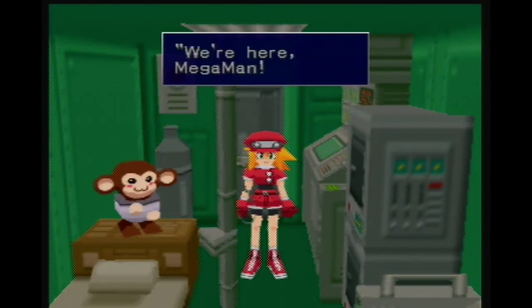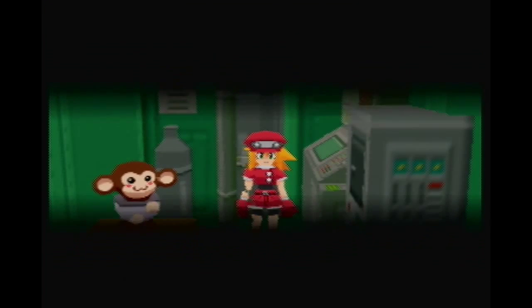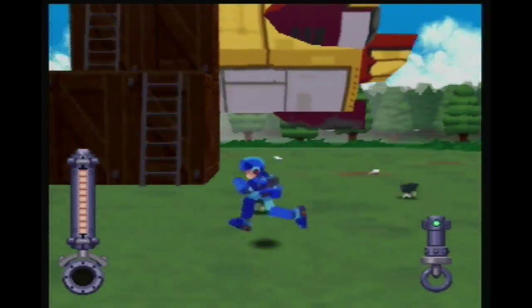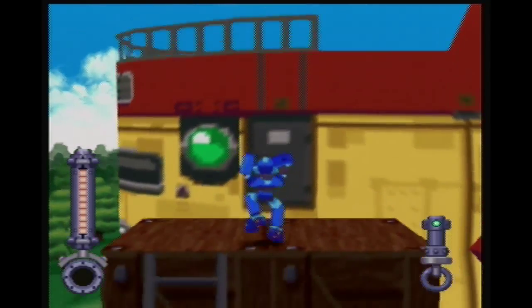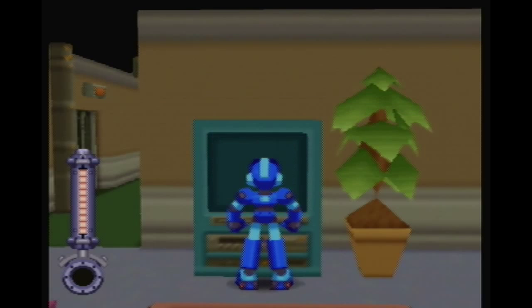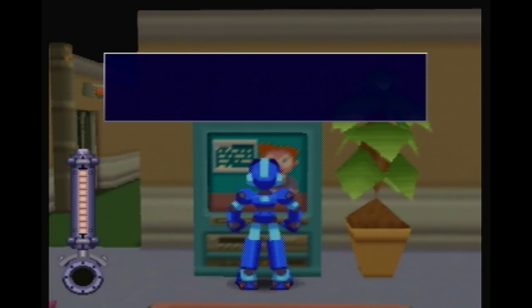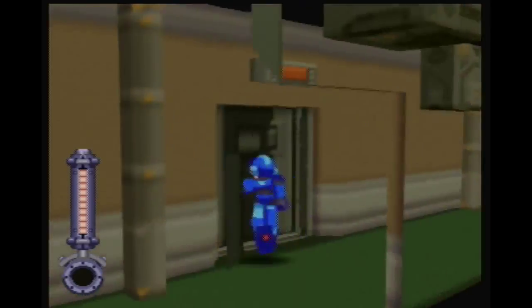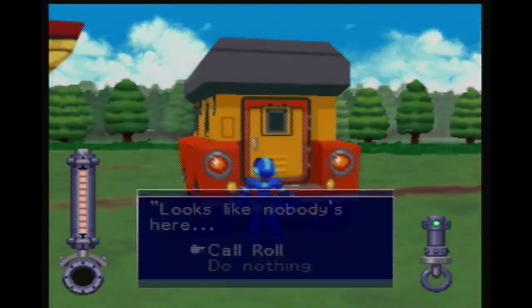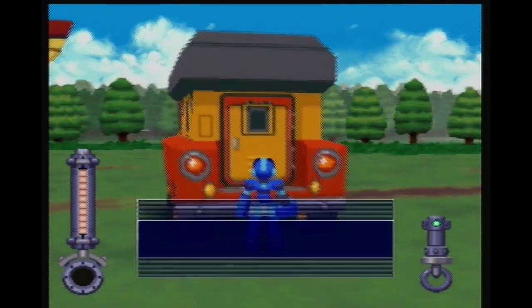Instead of taking that to Jim and the others right away, we're gonna go ahead and go up to the Flutter and see if another side quest can be done. Oh well, that's not a big deal. We'll go ahead and finish up with Jim and the guys, and I guess that'll be it — we'll call that an episode. Well no, let's try one more thing.